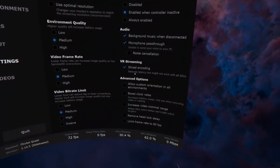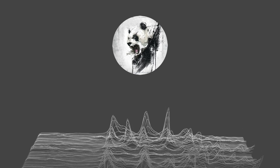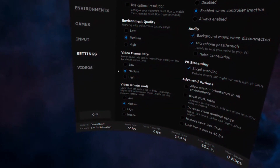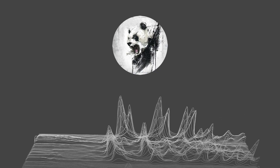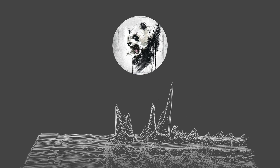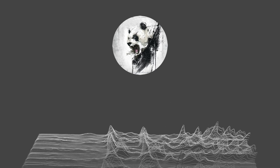Also make sure that sliced encoding is selected — this will reduce lag, but it won't work with all GPUs. I have an NVIDIA GeForce RTX 2060, and it seems to help reduce lag for me. Video frame rate and video bit rate are the most important settings for ensuring that you get good visuals with the least amount of lag. Higher frame rate will make your game appear smoother when moving, and higher bit rate will make the game look sharper. I use medium for both of these settings, but you might want to play around with how they affect your latency.